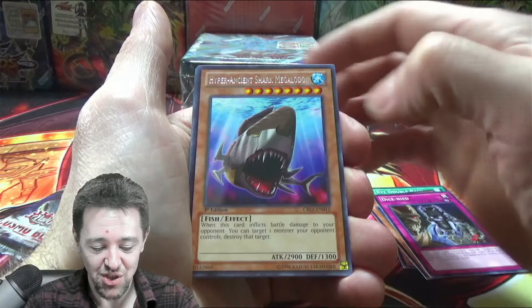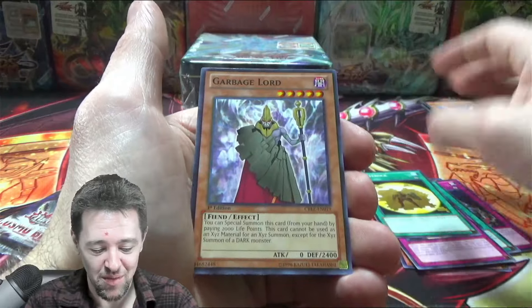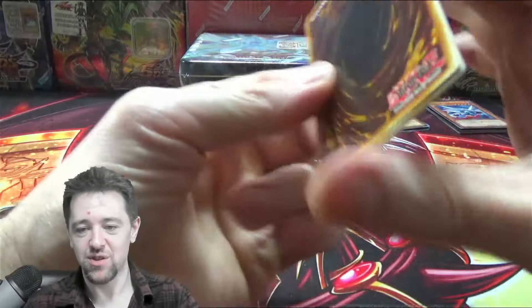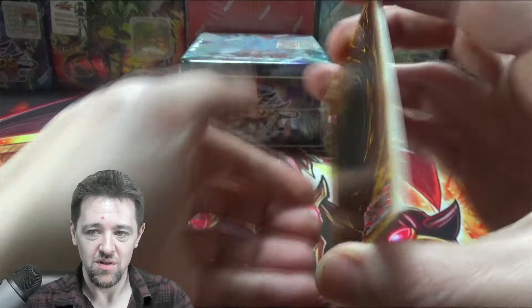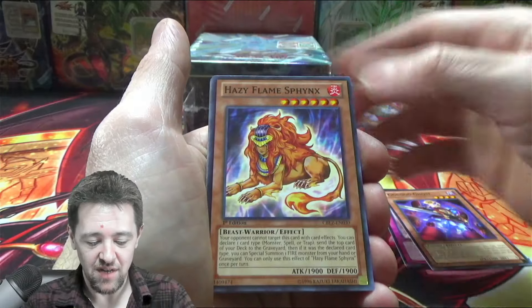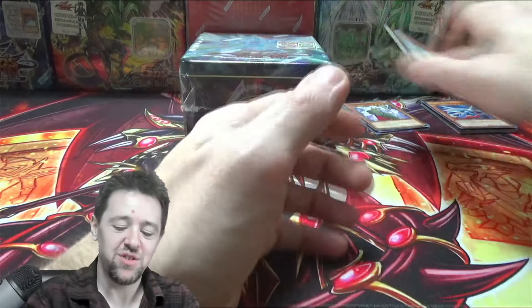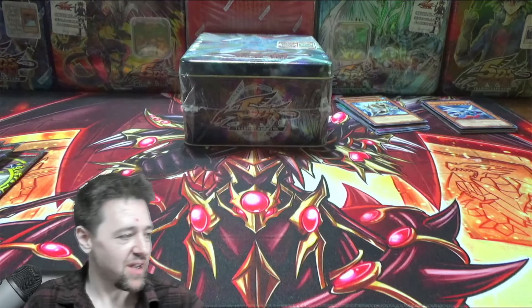Now into Cosmo Blazer. Dice Knight, Hyper Ancient Shark Megalodon, Big Kettle Drive — come on. One of these packs has a serious strike on the back — it took some damage, had a sword battle. Hazy Flame, Ignition Beast, Ultimate Formation — no. These are supposed to be good packs. Cosmo Blazer, you're supposed to love me. I need water.